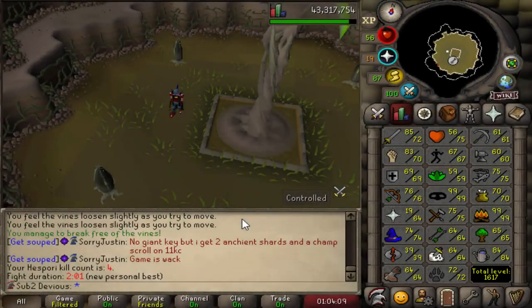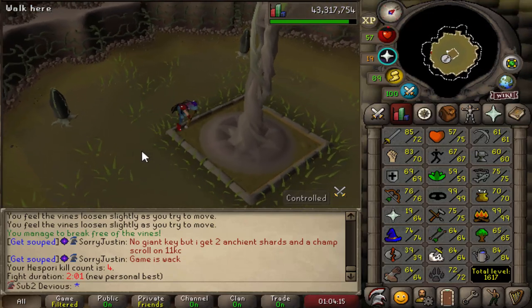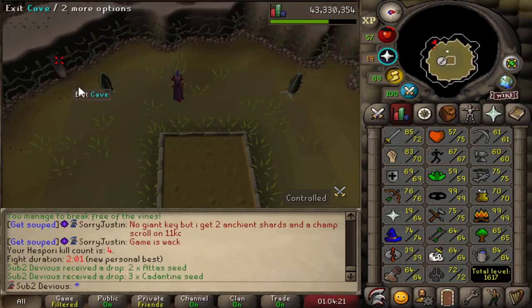What is going on everybody? Welcome to episode number 19 of the Hardcore Group Ironman series. I'm going to be starting this one out with a Spory Kill. This is going to be my fourth KC, and hopefully we get a bucket from this one — three Catantine Seeds and two Atta Seeds.